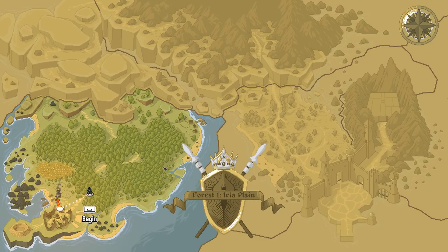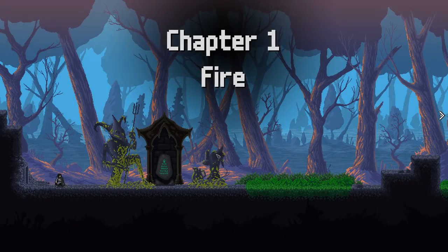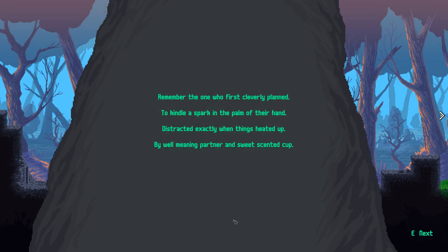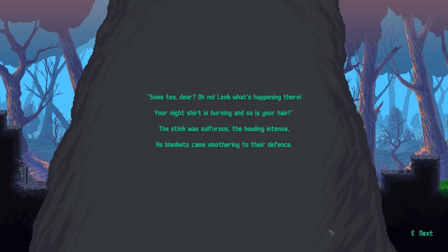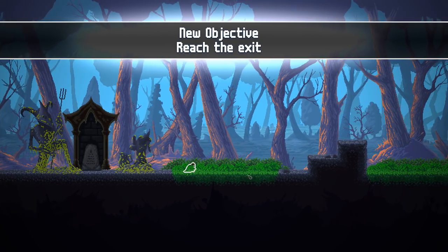Your home is burning and your fellow villagers are captured. You may have many questions, but no answers lie behind you — flee into the unknown forest before your enemies can regroup and close in. Got it. Remember the one who first cleverly planned to kindle a spark in the palm of their hand, distracted exactly when things heated up by a well-meaning partner and sweet-scented cup — look what's happening here, your nightshirt is burning and so is your hair.